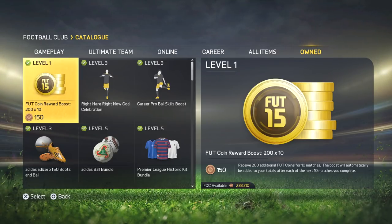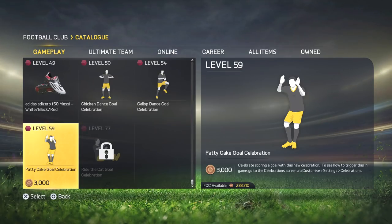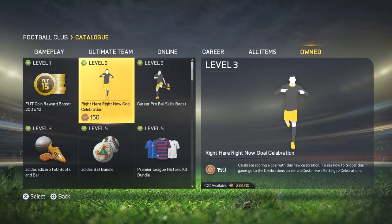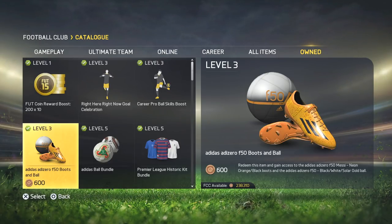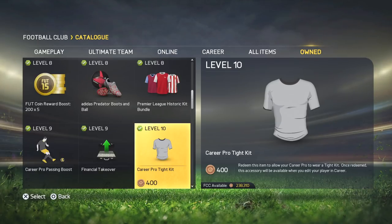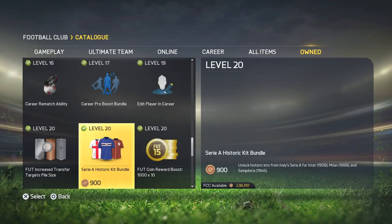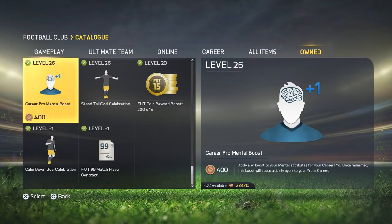Here's the catalogue for FIFA 15 — we can take a look at it since it's still online, with gameplay items, Ultimate Team stuff, and more. I've unlocked a lot, so everything's in the owned tab. There are still the Adidas F50 boots, classic kits, and World Cup balls — I remember the 2002 ball. They've got rid of the historic kits in FIFA 19, which is a shame because you could use them in career mode as a second jersey option. You've also got Nike boots, celebrations, coin boosts, all-star teams — pretty much your standard catalogue.